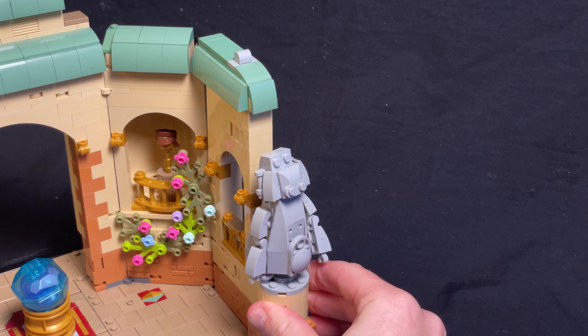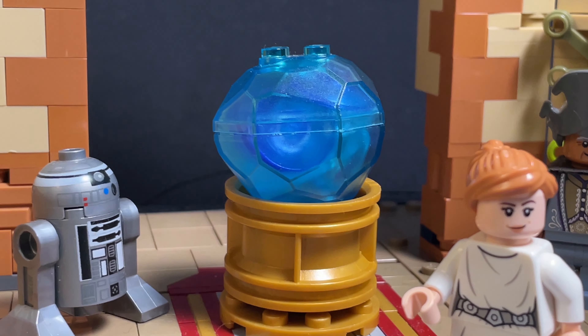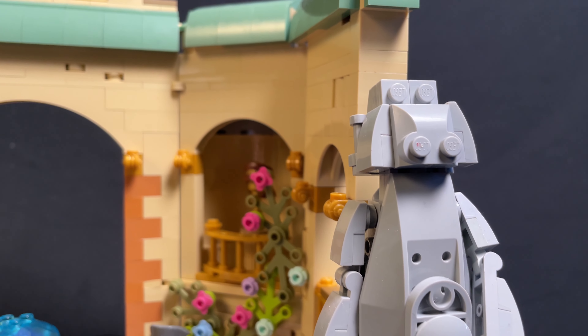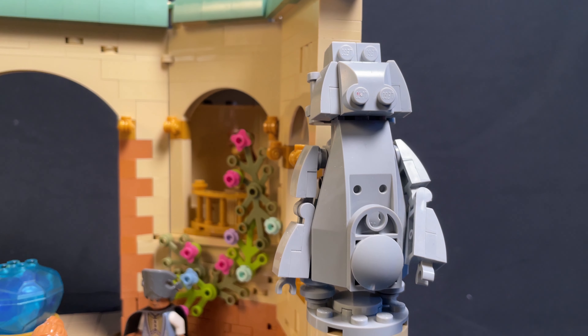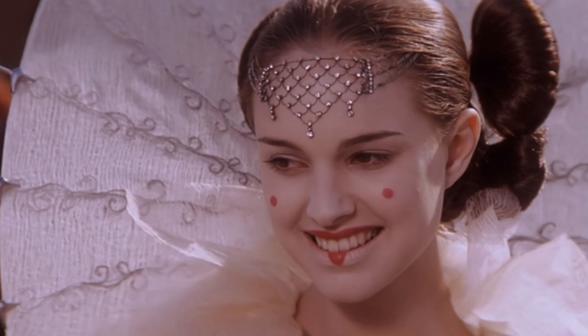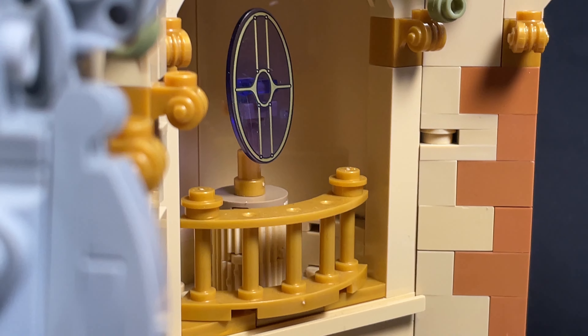None more memorable than the ever-glowing peace orb that Boss Nass holds up at the end of The Phantom Menace. The other features include two statues of Boss Nass and Queen Amidala herself in the Celebration Garb, and then a couple of reminders from either side of the battle in The Phantom Menace.